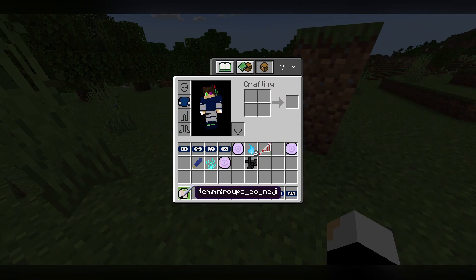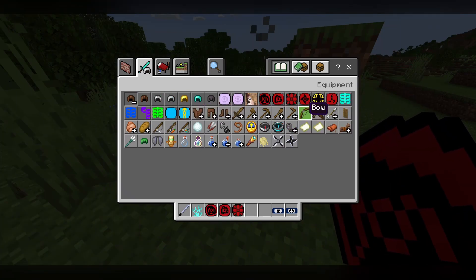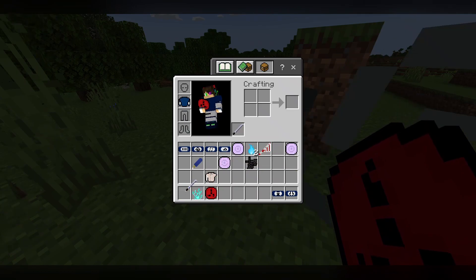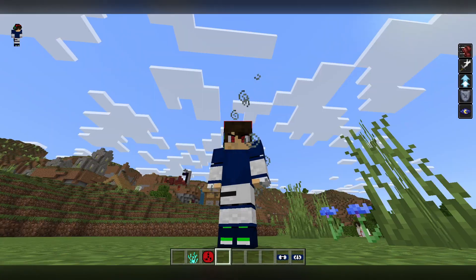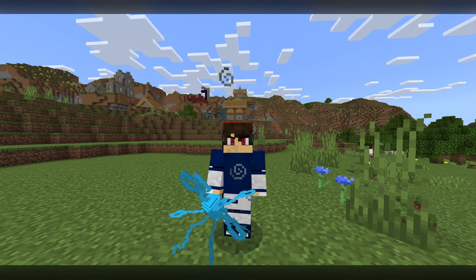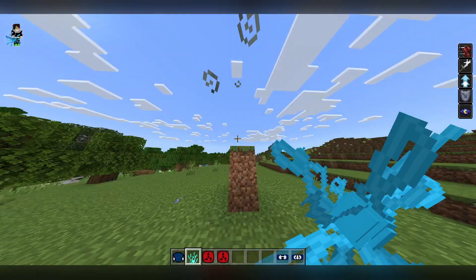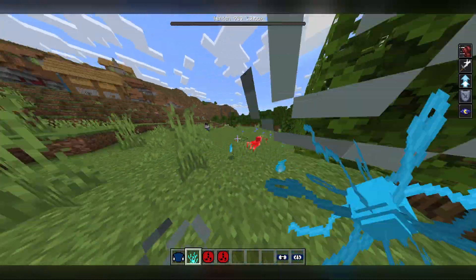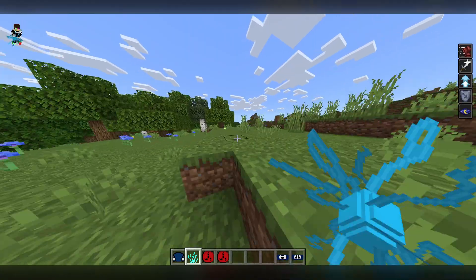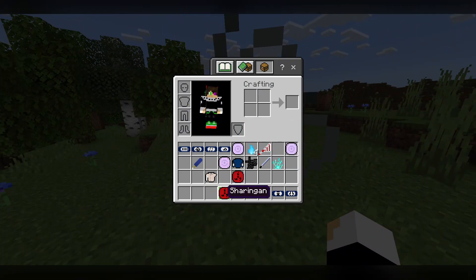And then finally we get to Sasuke, where we can show the Katana, the Chidori, and all of the Sharingan forms. We have the Sharingan and the Chidori, which isn't from Naruto C — I think it's just a separate model which also looks really cool. Chidori. Oh, the Chidori does more damage than the Rasengan. And Sasuke drops a Susanoo. Those were all the stuff that we can relate to with skins.